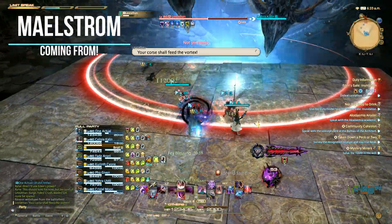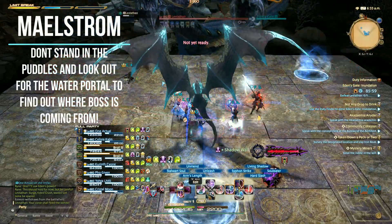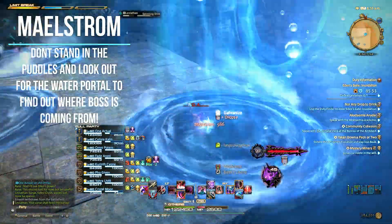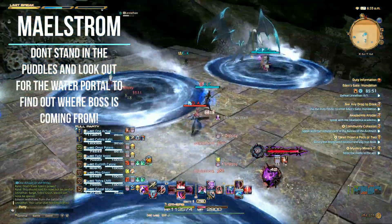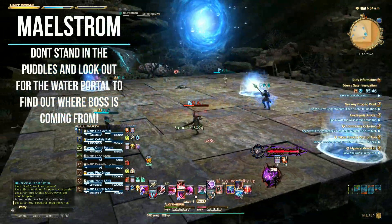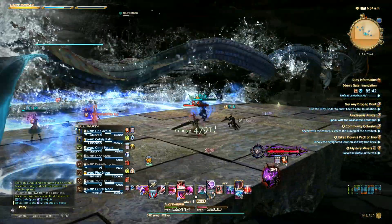Maelstrom will have Leviathan place water puddles on the ground. Your first reaction will be to stand on each, but don't. These will spawn into bigger puddles that will give the Dropsy debuff, and Leviathan will shoot through the map — similar to the second boss of the Grimlet Dark — that will either kill you or provide a vulnerability up debuff.